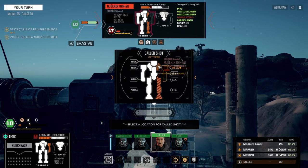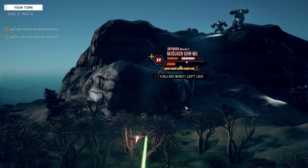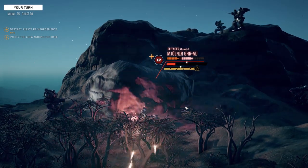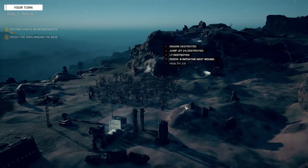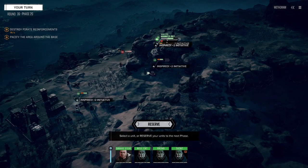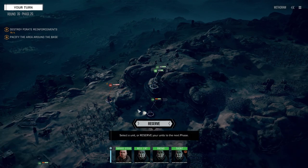Fire on this guy — how much do we got left in the torso? 25. 47 in the leg — let's go after the leg, maybe we can leg him. Or maybe we just put it all in the CT instead. Target neutral — I guess he had an XL engine. Great, I can't do anything — let's reserve.